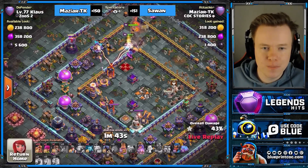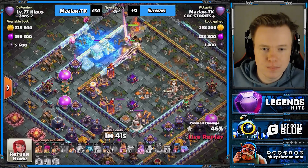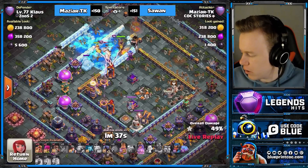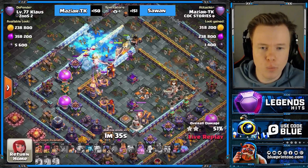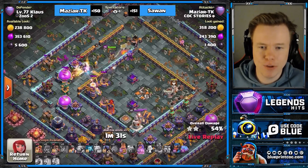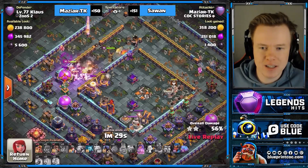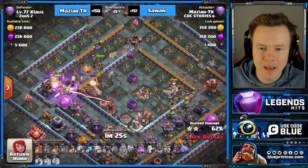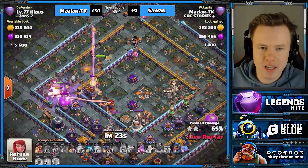Oh my, it's looking good. We've seen him hit a ring with the warden and one without, and both were successful. So we're going to hit another ring — this time with the warden on the blimp and without it on the heroes. It's gonna be successful.